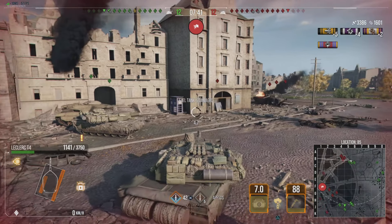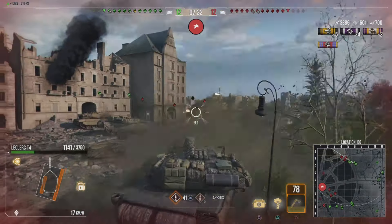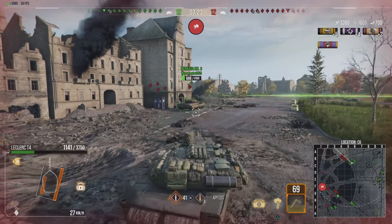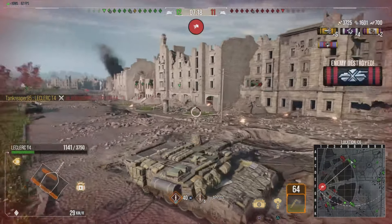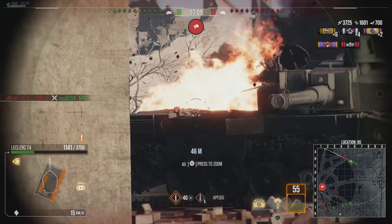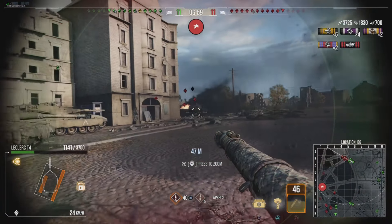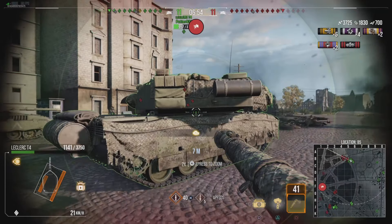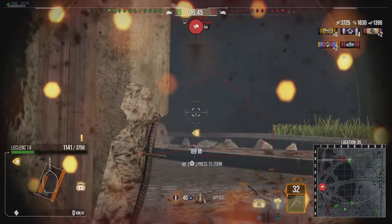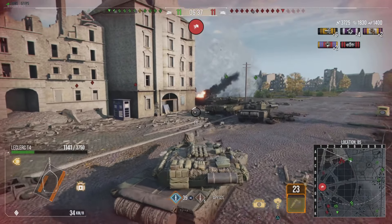We're getting some spotting assistance on those guys. I back off because there are a lot of enemies and not enough allies in position. We trade shots with one — we both hit each other in close quarters. Luckily my upper plate held up. I think I get a good shot on the Object 490. I'm checking behind me because I spotted a Leclerc T4 back there and don't want to get shot in the rear. We get our first kill — another Leclerc T4.